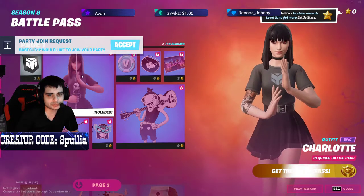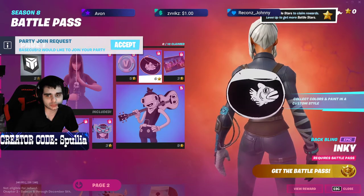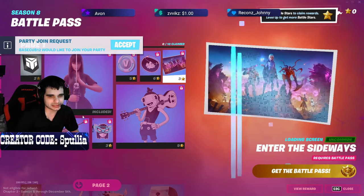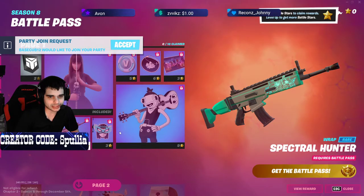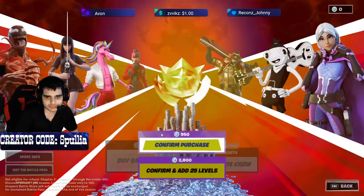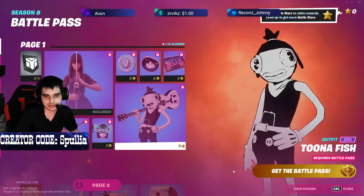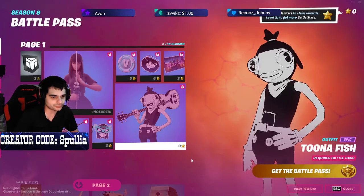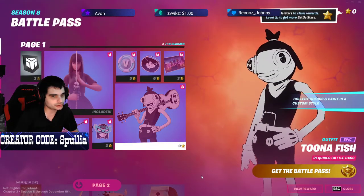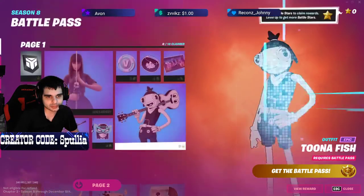We got a banner, we got V-bucks, we got a fish that looks really cool. A lot of these items have been leaked beforehand. We got Toon Fish which you can customize. I'll probably buy the battle pass on Friday or something, but when you do buy it make sure you use code Spiller in your item shop.